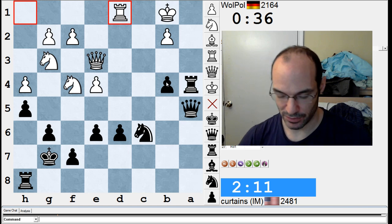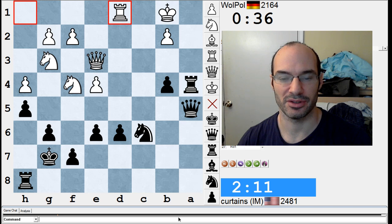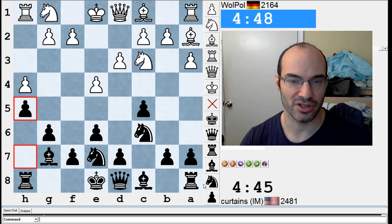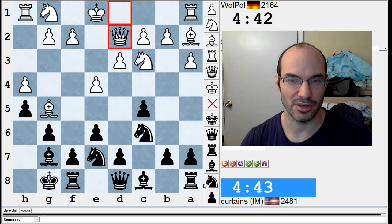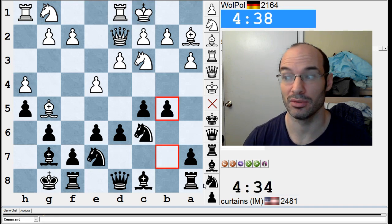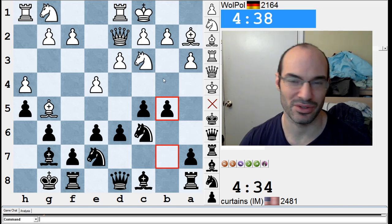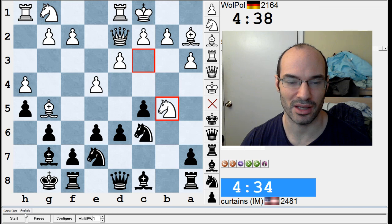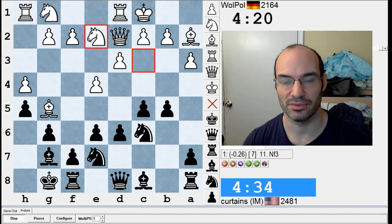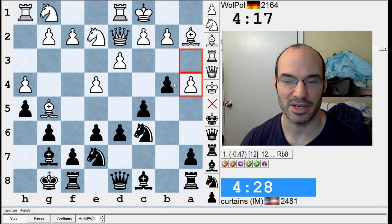Anyway, thanks for watching, folks. I will see you next video. I thought it's instructive how, when you're castled on opposite sides, just go — if he takes, I get open lines. Whether it's good for me or not, hard to say, but I think it's okay. Stockfish thinks I'm slightly better, so who am I to argue? And I just kept going. That was the interesting moment where b3 was possible — the computer still thinks I'm slightly better. I wasn't sure what to do here.